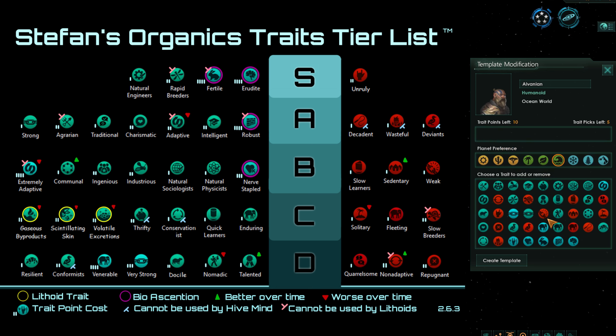Now that we've covered all the positive traits, let's take a very quick look at the negative traits. Obviously, the higher the negative trait is on the tier list, the better it is to choose for your empire. Something like Unruly is basically a free choice — it gives plus 9% to empire sprawl from pops, but that is not really significant and will effectively add maybe a single bureaucrat for every 100 to 200 pops.